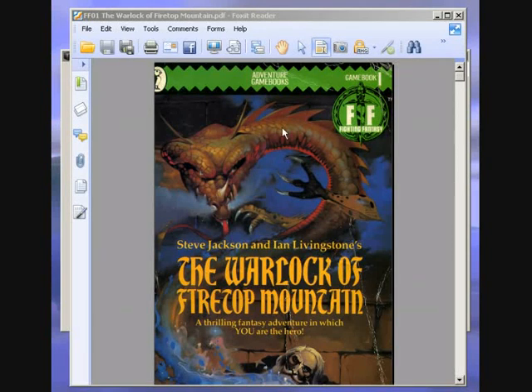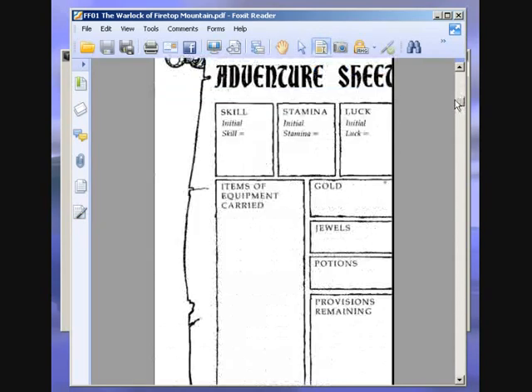Hello and welcome to Let's Play the Warlock of Firetop Mountain by Steve Jackson and Ian Livingstone. This is the first book in the Fighting Fantasy game book series. They're like choose your own adventure books, except we can use dice to battle monsters and pick up items such as gold, jewels, potions, weapons and things.